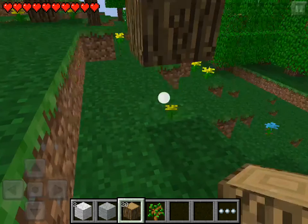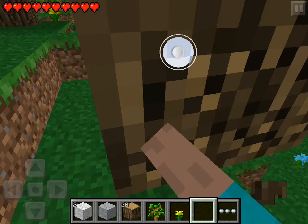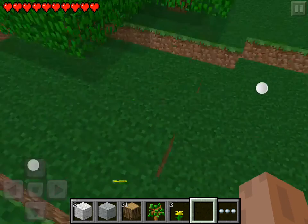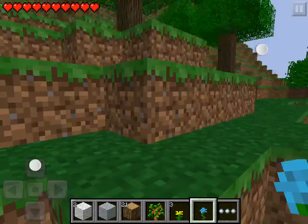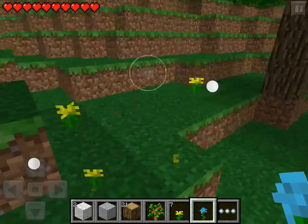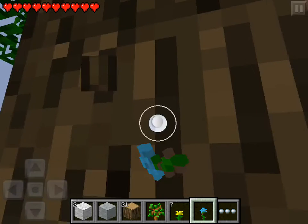Let's get some roses to make my house gorgeous. Oh, those aren't roses — those aren't flowers. Blue flowers, yellow flowers. Get some more wood so I can make my sick-ass house.